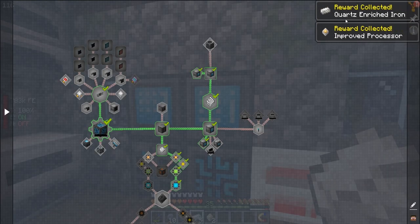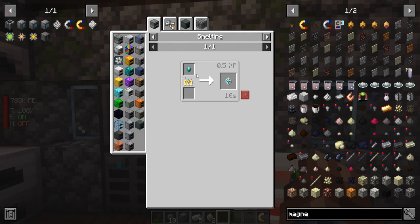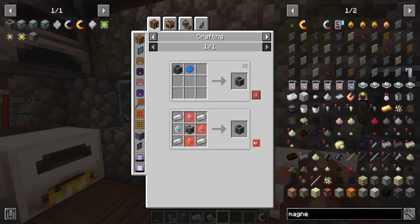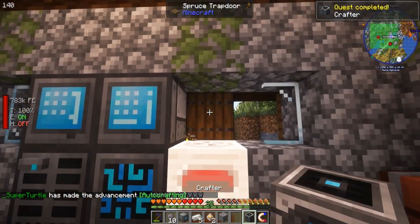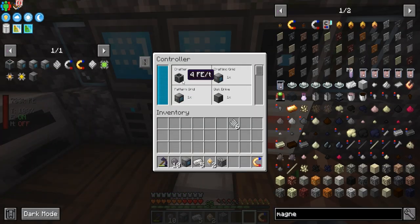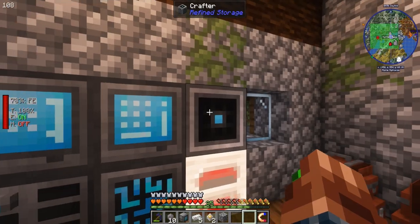Quartz-enriched iron, proof processor — now we're going to make ourselves a crafter. We need one more of these guys. We have ourselves a crafter — we can now automate crafting! How much is that using? 13 FE — the crafter only uses 4 FE. Nice, so we have a little bit of auto-crafting and we can craft things.